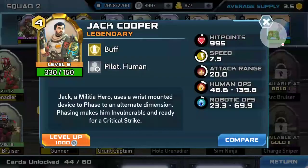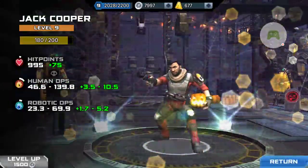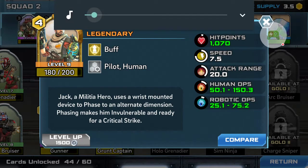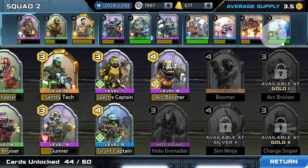Jack Cooper — let's level him to 9. What are his hit points going to be? 1,070 hit points. 50 to 100, 150.1 to 150.3 human DPS. Robotic is 25.1 to 75.2. Getting him closer to 10, just 20 more.